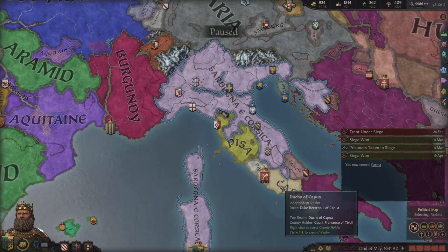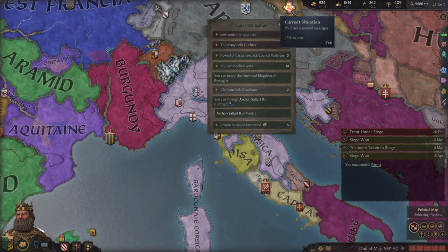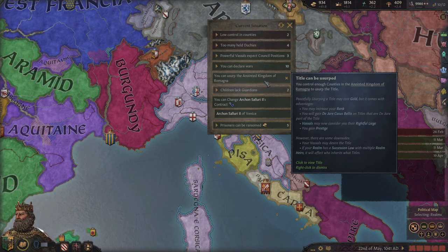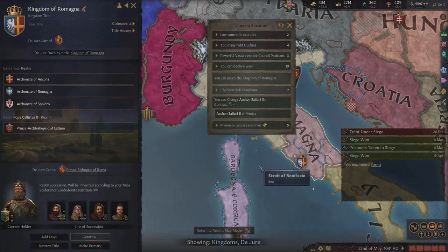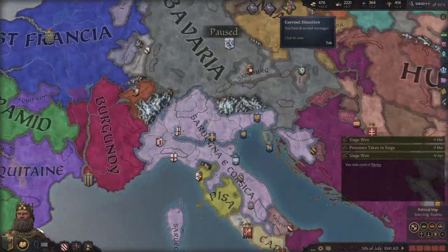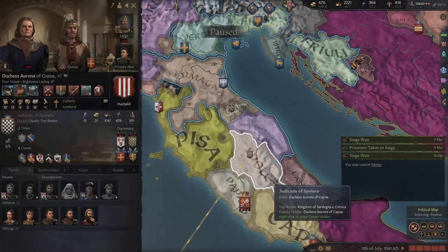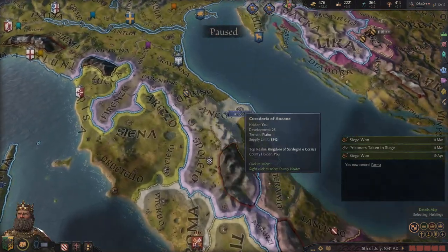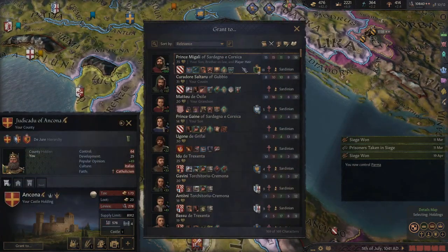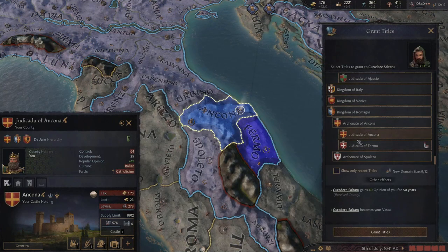We're slowly and surely taking over more and more of Italia. We can usurp the Kingdom of Romagna, so let's go ahead and do that. Now, as expected, we have way too many held duchies so we can go ahead and grant those away. For this duchy, let's grant it to our cousin who is Sardinian and Orthodox.